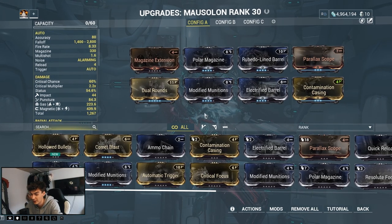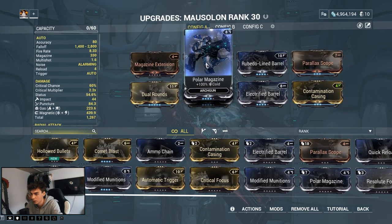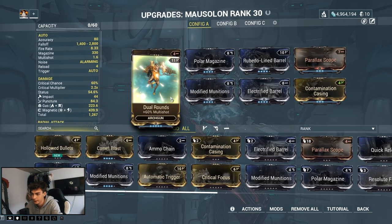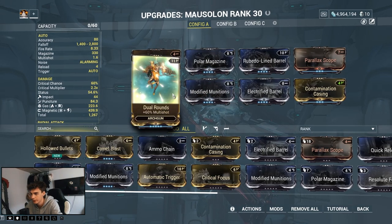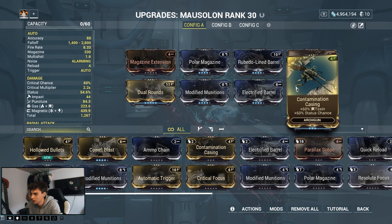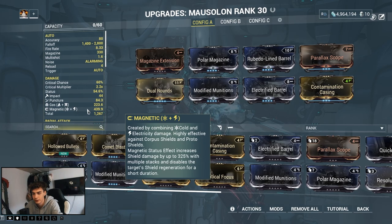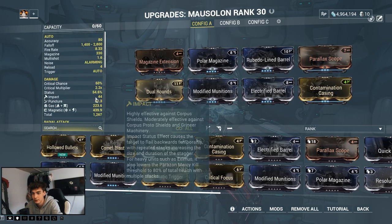For the weapon I used the Mausolon, with a fairly basic mod setup since I don't have too many Arc Wing mods. I'm running: magazine size with Polar Magazine, cold damage, a bit of extra damage with Rubico Line Barrel, some crit chance with Parallax Scope, Dual Rounds for multishot (which is a rare mod), Modificated Mutations for status chance and electricity, and Contagion Casing for 60% toxin and 60% status chance.